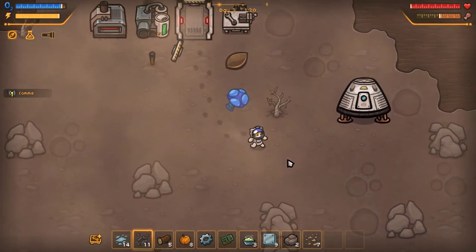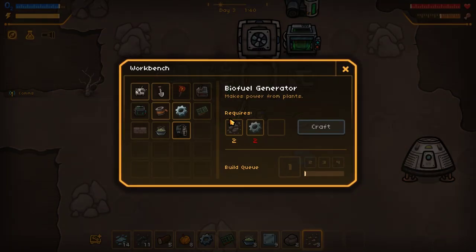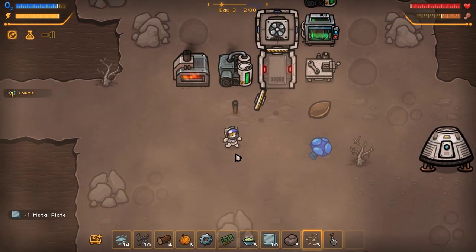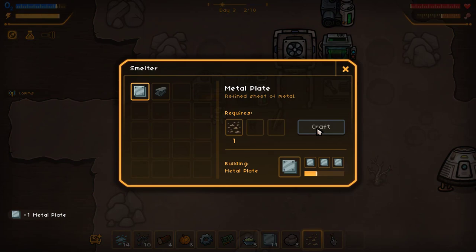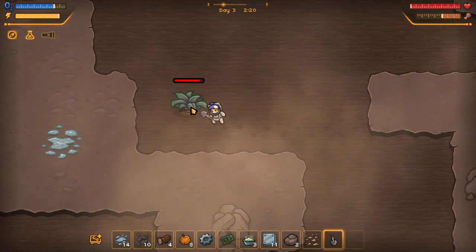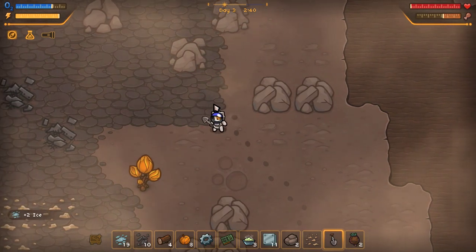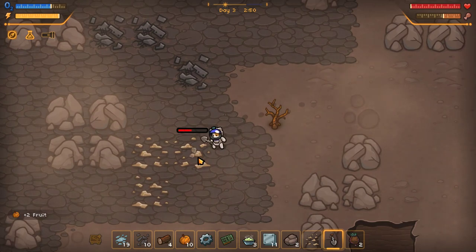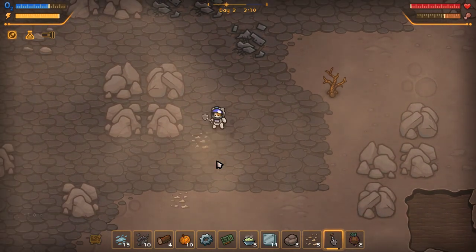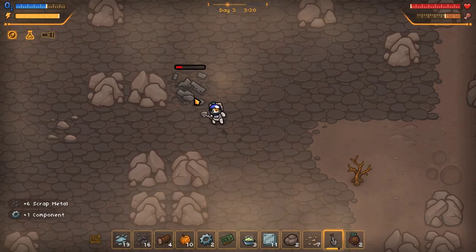We have some ore, we can smelt some more. I wouldn't mind a new shovel — I think we broke ours. That's good. I think we've got enough power running to keep things rolling. Let's go off to the west. Are planets moons, and moons planets? I guess it depends on their orientation to one another. We're doing good on gathering resources, but we've got to tech up. I want to make sure that I find an artifact as often as I can — if I remember correctly, they give you like five samples or something.